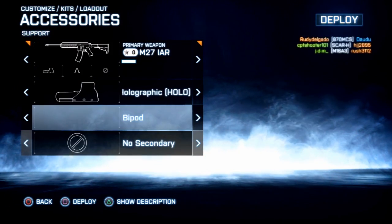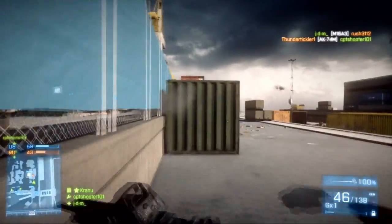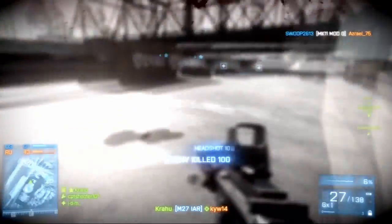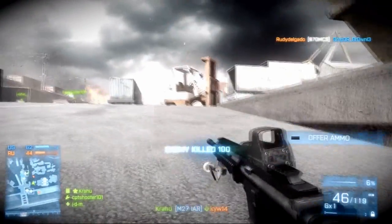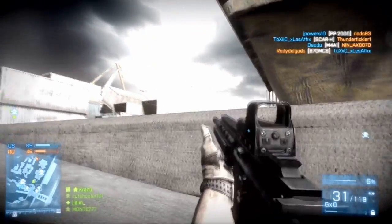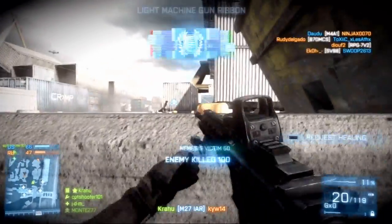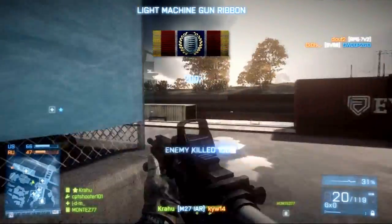I'm always scared I'm going to be the first to die because Team Deathmatch spawns are ridiculous. Sometimes the game can literally spawn you right behind an enemy, right in front of the enemy, right next to the enemy — it's pure luck. But the spawns play a huge role in the pace of the game. If spawns were different, the gameplay would slow down. They're not really super unfair — not to the extent that Call of Duty sometimes was.